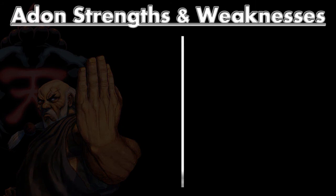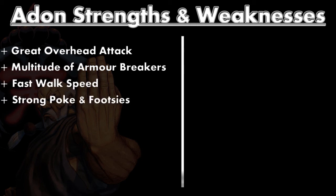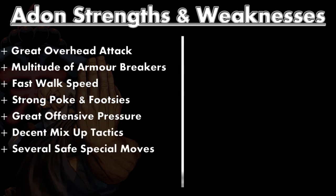Let's begin with Adon's strengths and weaknesses as a character. He has a great overhead attack - it hits twice and it can be comboed afterwards. He has a multitude of armor breakers including his standing heavy kick and his overhead because they hit twice. He has special moves which are armor breakers, even his Rising Jaguar which isn't an armor breaker but hits twice. He has a fast walk speed, strong pokes and footsie game, great offensive pressure, decent mix-up tactics, and several safe special moves.